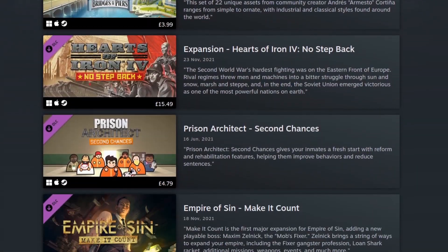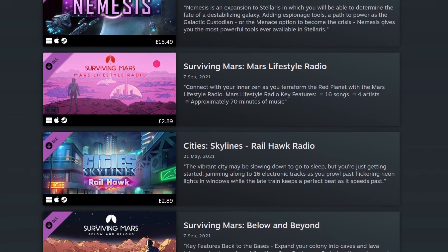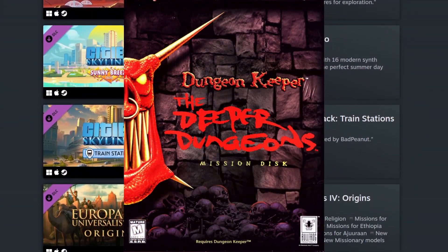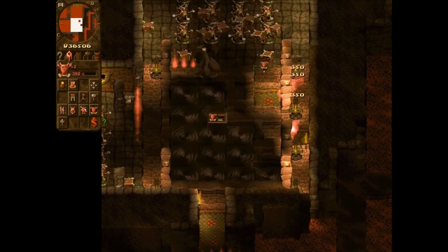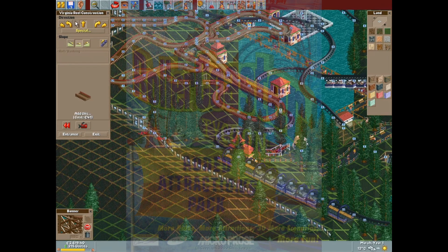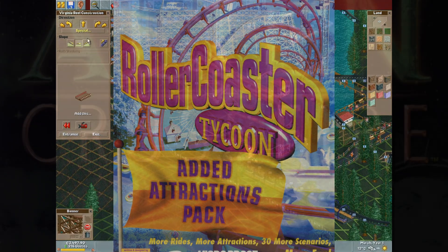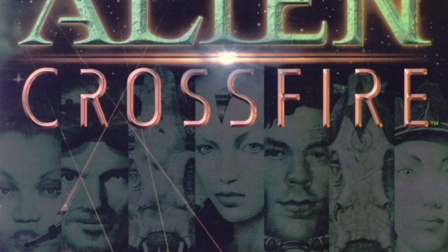Back before the dark DLC times that I talked about in a previous video, developers of really good games were able to craft what were once called expansion packs. These tended to use the same engine as the original but provided a new world, story, or series of levels for the player to enjoy, often featuring updates post-release that made the game even better. These were usually released in big-box expansions to popular titles that could often run independently as part of an updated version of the original game.